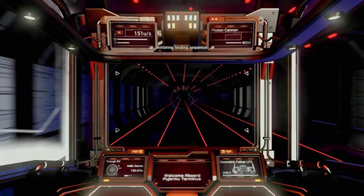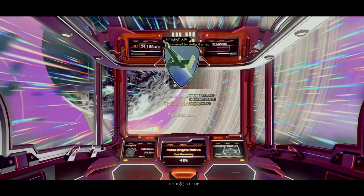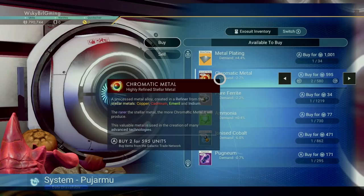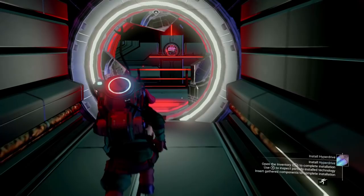Even though we're in an abandoned system, we can still visit the space station to sell our silver and purchase a few supplies. By this point you should also earn another milestone for traveling half a million U or so — make sure to snag those rewards. Since our hazard protection is low, I like to get a few batteries; they're super cheap and they'll buy you enough time in harsh environments. You'll also need some chromatic metal to craft antimatter, which we'll use to make a couple warp cells. While you're here, grab a few wiring looms — three or five should suffice — as you know you'll need those to install tech.